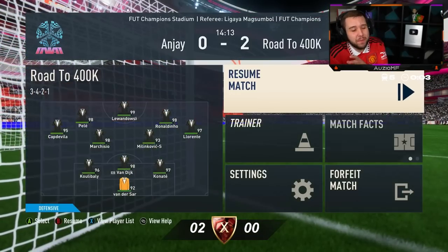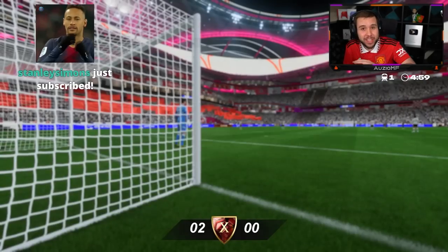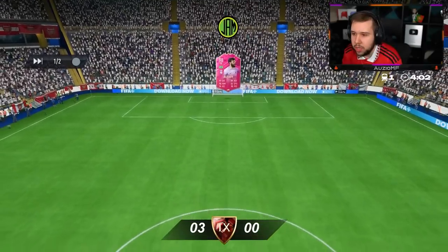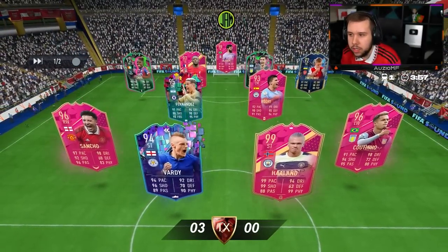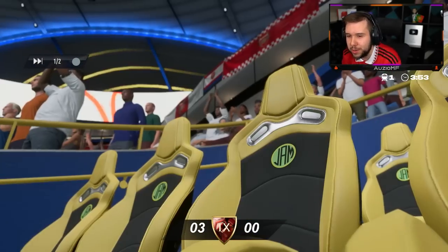That's the perfect example of when you put a keeper in no man's land — the keeper didn't even try to get the ball, he just allowed it to go past him. He has got a nice team, but team of the season Zinchenko is questionable.